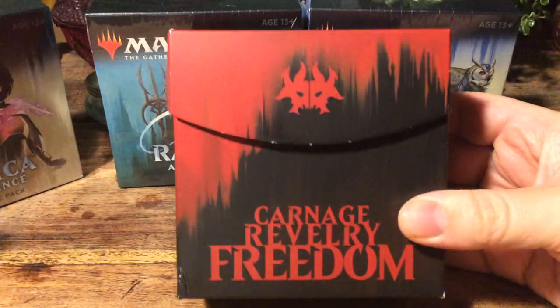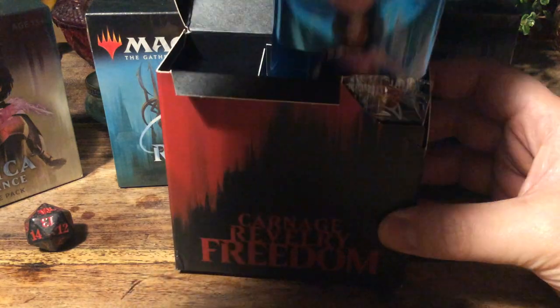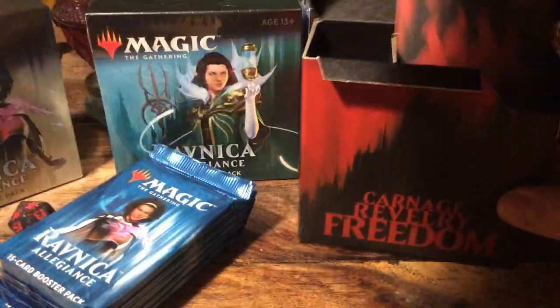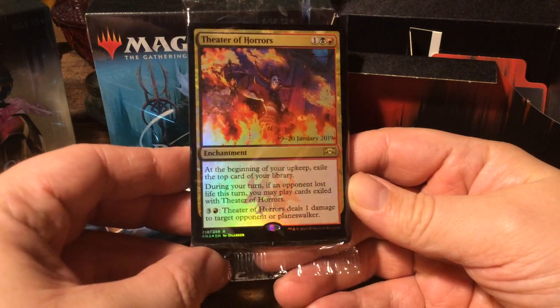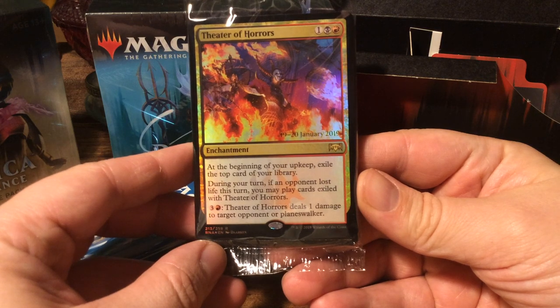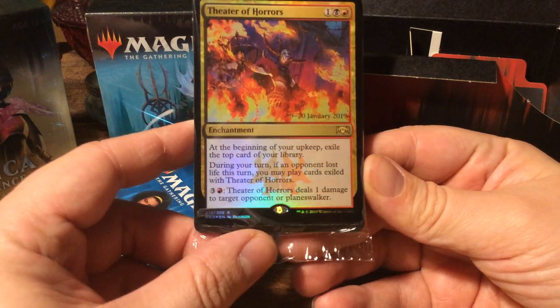So let's start off with Rakdos. Carnage, revelry and freedom. We have, of course, the Rakdos die. We get five packs, and then the sixth one is a special pack with Rakdos cards. We have Theater of Horrors as our pre-release promo. For three, we have an enchantment. At the beginning of your upkeep, exile the top card of your library. During your turn, if an opponent lost life this turn, you may play cards exiled with Theater of Horrors. And for four, Theater of Horrors deals one damage to target opponent or planeswalker.